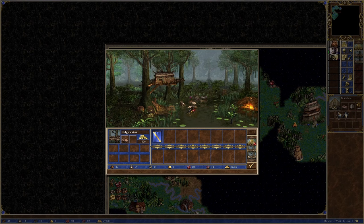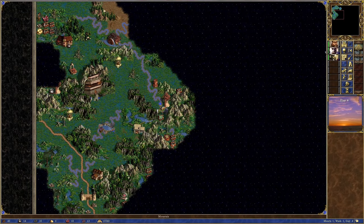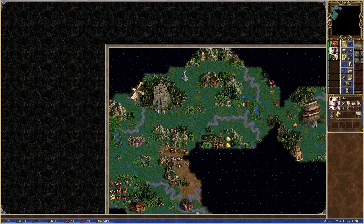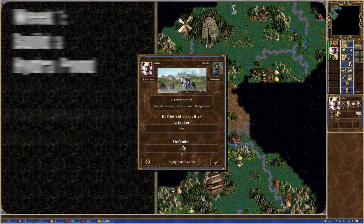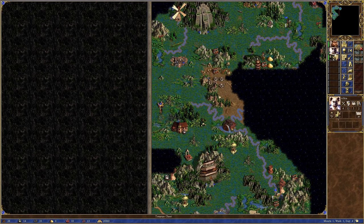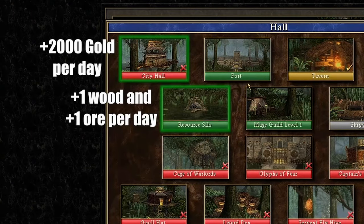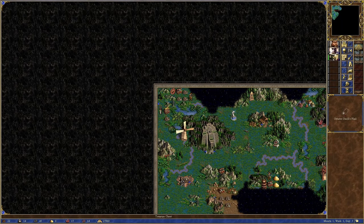I start with 3 towns. There is the possibility of triple building hydras, but due to 2 of the towns not having fort or any creature dwellings built, this is just too expensive. I aim to have a hydropond built in my main town on day 7, and to start building up a second town in week 2, hopefully having a second hydropond in week 3. To achieve this, I need a large amount of wood, a bunch of ore, a chunk of sulfur, and a fair bit of gold. To have enough wood income, I build up resource silos in my two lesser towns as early as possible, as well as getting city halls in both of them for gold income. The easternmost town will be the second hydropond town, for the simple reason of there being a library close by.